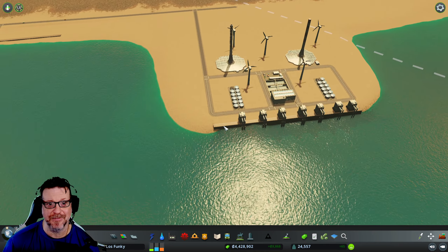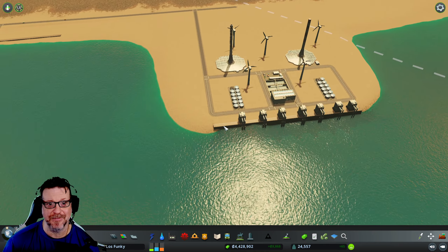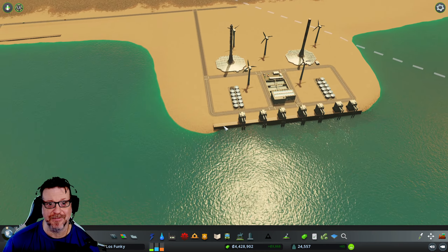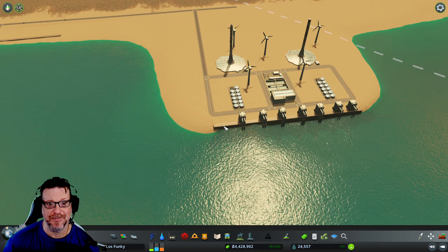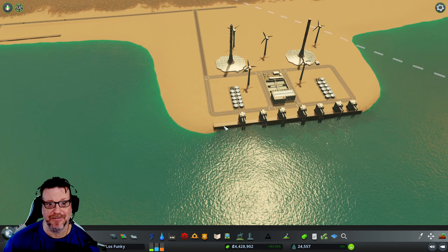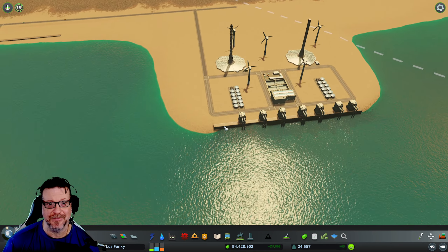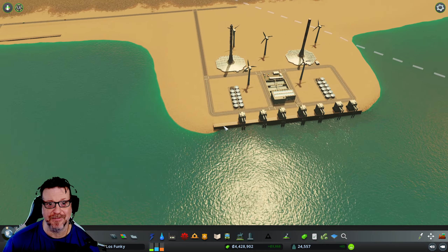I guess they didn't really know how to handle it. In my opinion, once a graveyard fills up in this game, it should just go inoperative — maybe get treated like a park. It should just be converted; you shouldn't have to turn it off or empty it. It's just a little bit weird. But what do I know about the managing of human remains? I do know how to be morbid.